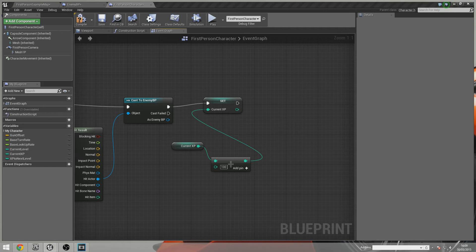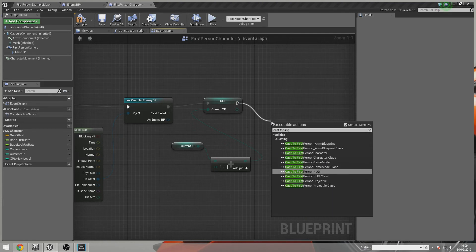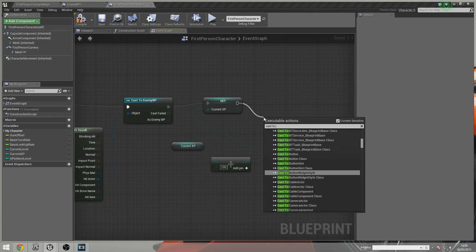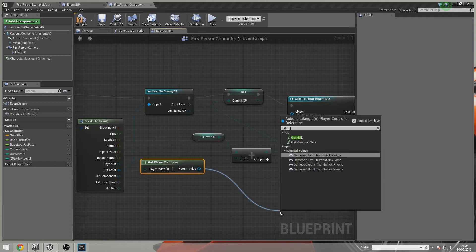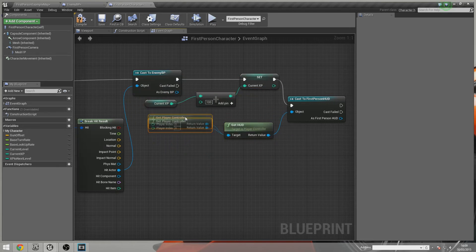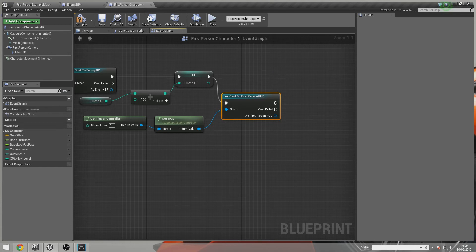Next we're going to cast to the HUD — cast to First Person HUD. The object is retrieved by getting the player controller and then getting the HUD from player index zero, which is the first and only player. We'll touch on building the strings for the HUD in the second video. Now we need an Event Tick, which fires every frame — at 60 FPS that's 60 times per second. We branch into a sequence so it calls two things each frame.